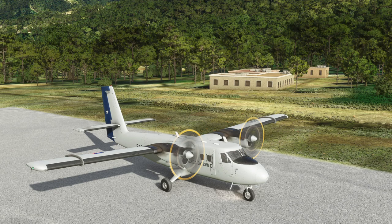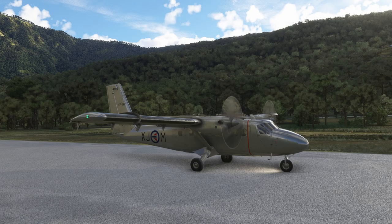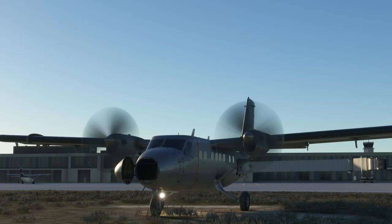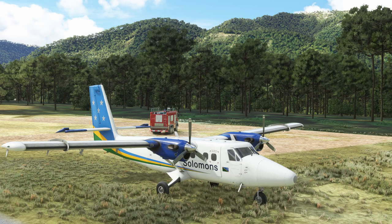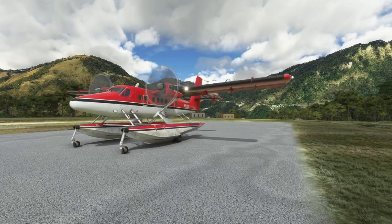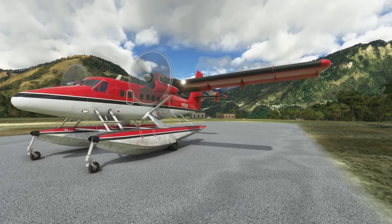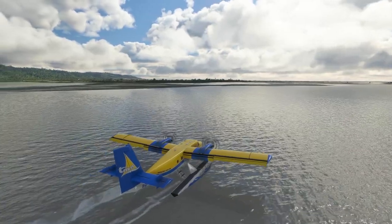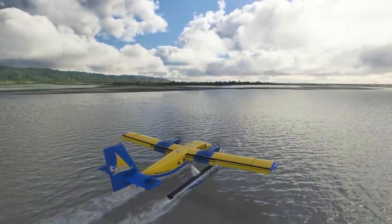With the package you get both Dash 100 and Dash 300 variants. This is the Dash 100, and it's the cargo option. There's also a passenger option available. The Dash 100 also features an opening nose cone. The Dash 300 options come with standard wheels as well as the Tundra wheel option, making it ideal to get into those tricky places. There'll also be an amphibian version. And not all the models are squeaky clean — some are showing wear and tear, dirt and grime.